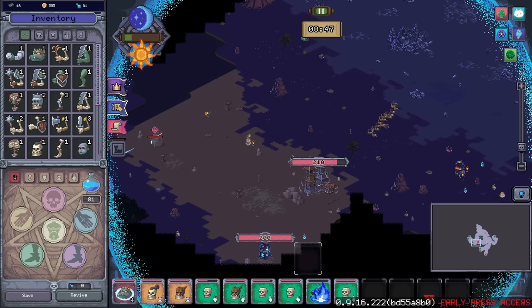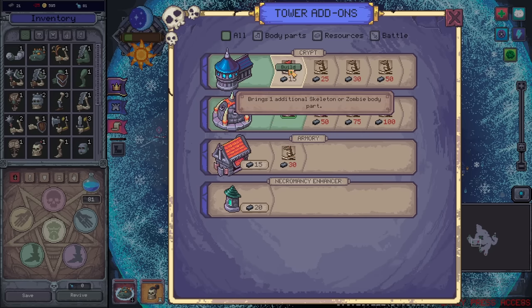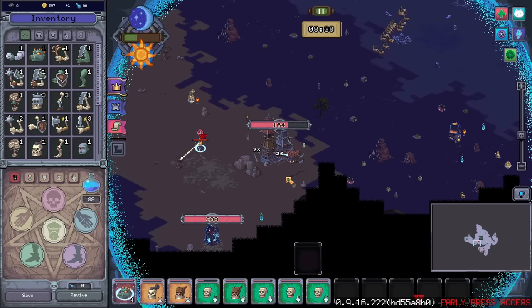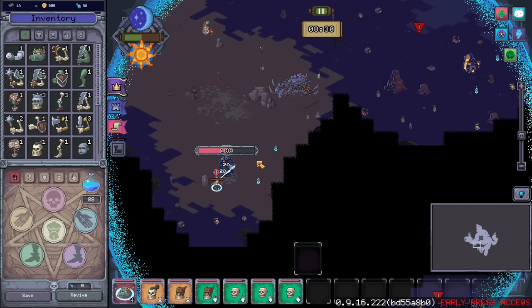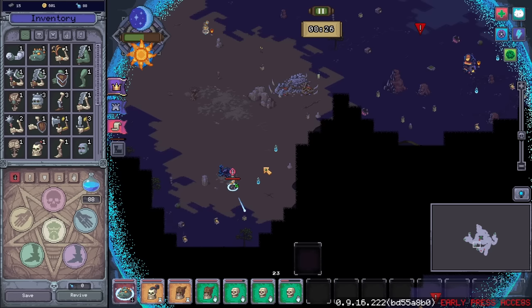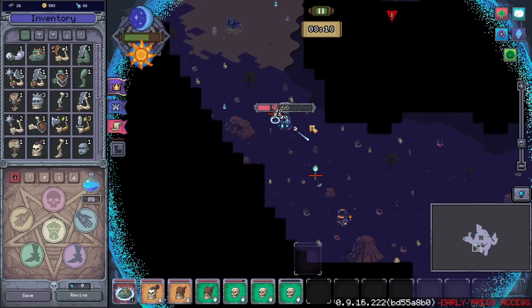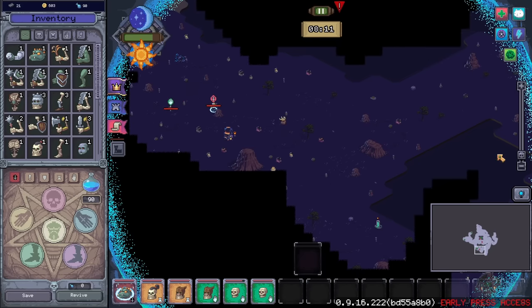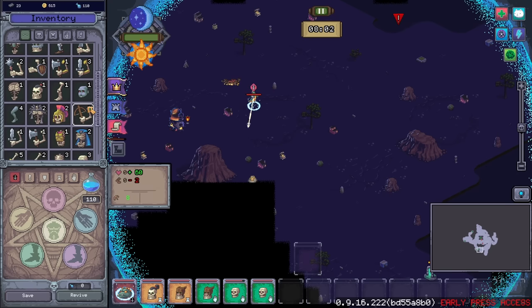Doesn't look like we're taking too much damage at the moment — I say that as one of my guys just immediately dies. Non-magic weapons get extra damage — I think we just want to go for parts at the moment. Why is he aiming that direction? I guess they just pick a direction and go. Regeneration for all magic body parts.